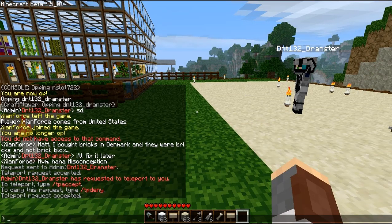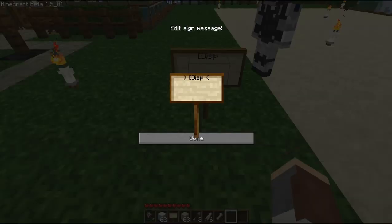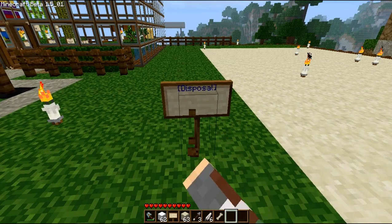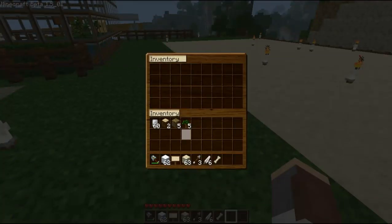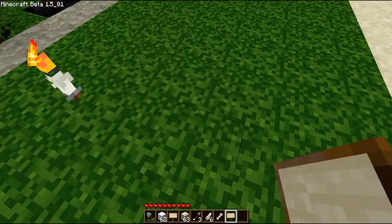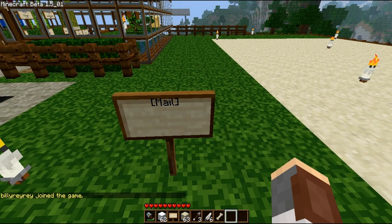There are also a couple of signs you can make. The first one is a disposal sign — if you type 'disposal' on a sign and right-click it, you can put items like dirt and saplings in, and when you close it, it'll just get rid of them. That's the first sign you can make.